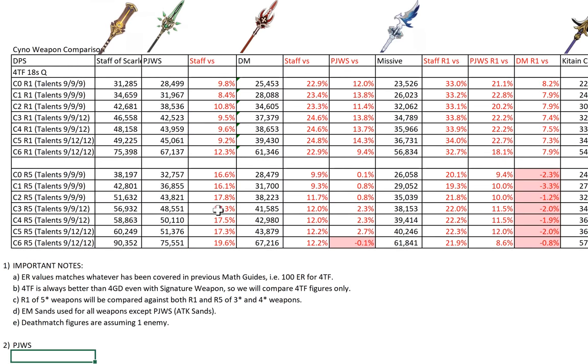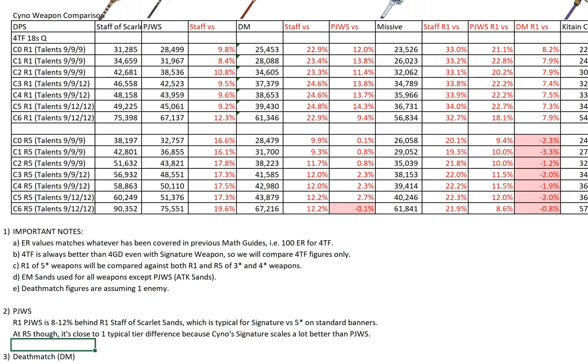Now let's talk about the actual weapons. First, PJWS. It looks like it would be good with Cyno — it has ATK and damage bonuses, and the stacking happens given that he's spamming his attacks. R1 PJWS is actually 8–12% behind R1 Staff of Scarlet Sands, which I would say is typical for a signature versus a standard banner 5-star. It's amazing that I still don't have R5 PJWS even though it's on the standard banner. But his signature weapon is better than PJWS by this amount at R1.